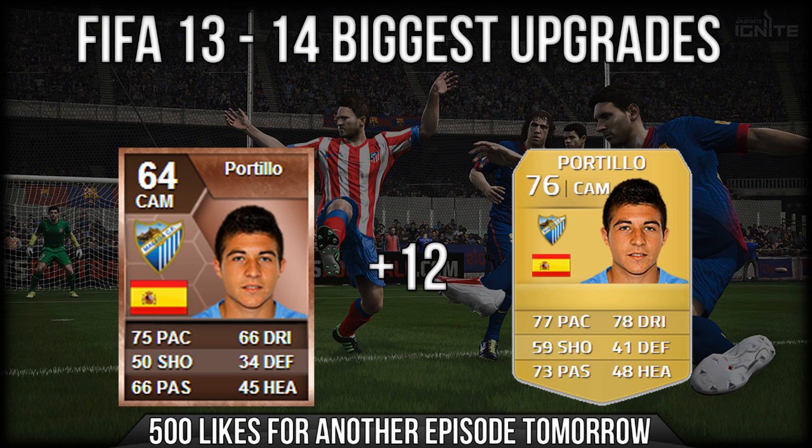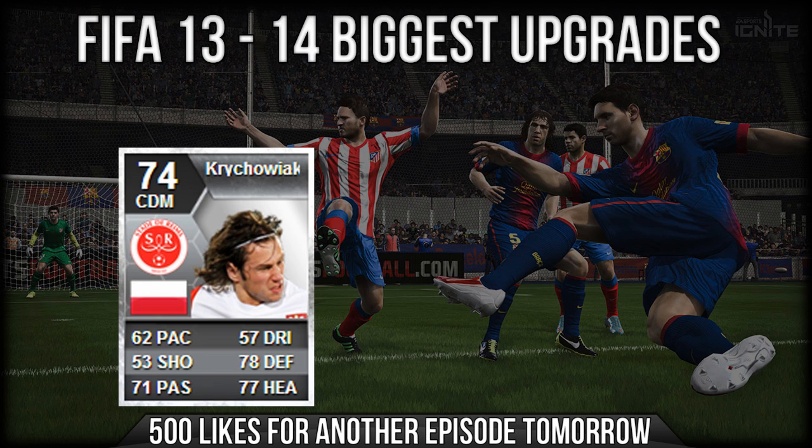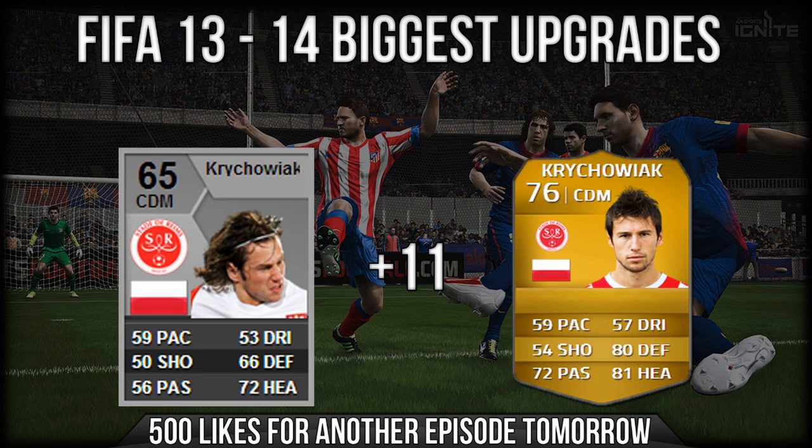Some Malaga players are looking very good this year. Next up we have a guy with quite frankly an unpronounceable name — he plays for Stade Lemz and is a central defensive mid for Poland. He started with an absolutely shocking first card, got upgraded last season to 74, and then in FIFA 14 he has a plus 11 rating going from 65 to 76. Sadly the pace has stayed the same, but 80 defending, 81 heading, and 72 passing is pretty impressive for a gold central defensive mid.